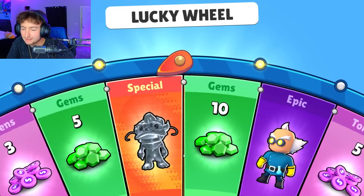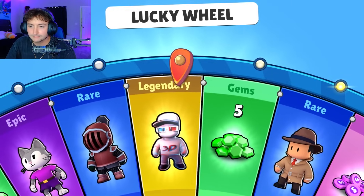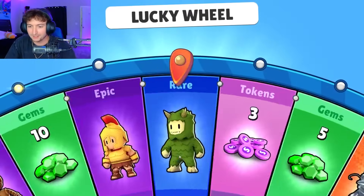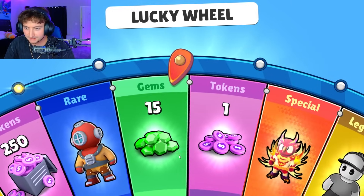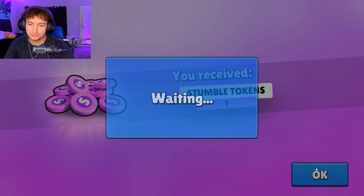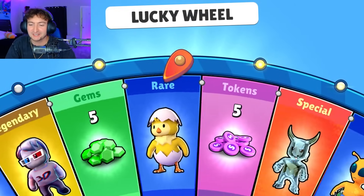Give us gems — just a whole bunch of them. That is not a whole bunch, that is five. 83. Please, for the love of God, give us something to raise our spirits. One token will not do that, StumbleGuys. 16 more and I will never have to spin this wheel again.